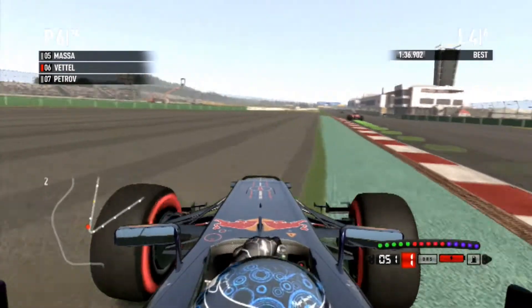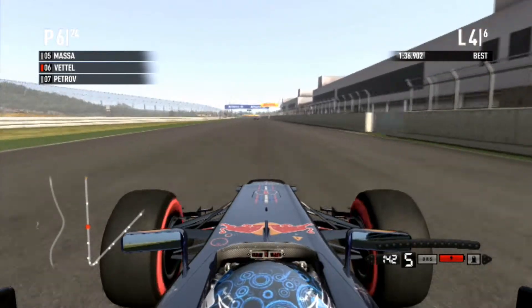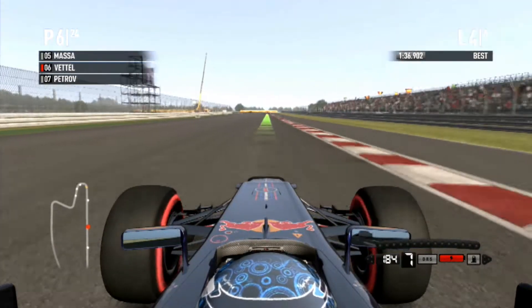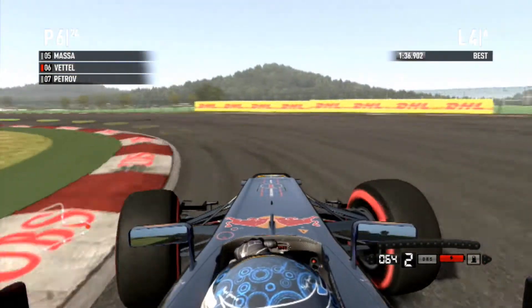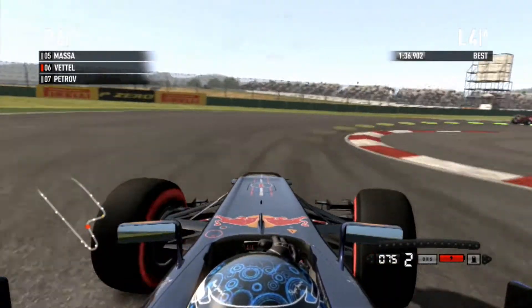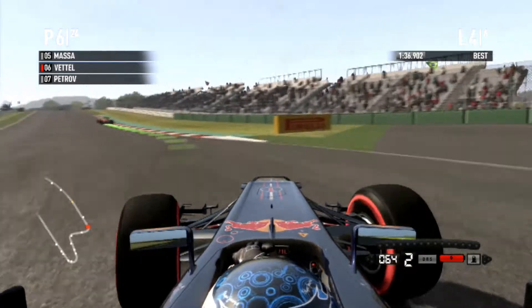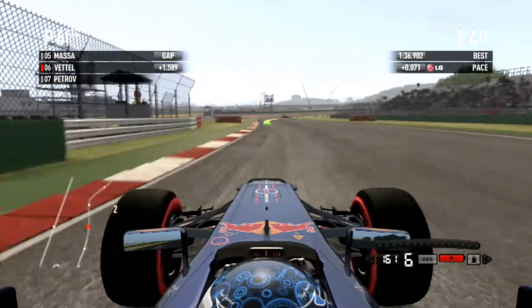I remember when I first opened this game I tried it with traction control on medium, because I'd done traction control on the 2010 game, I thought I'd try it on medium on 2011. And I just did not gel with that at all. I think the gap's closing to Massa slowly, and definitely the gap to Petrov has opened up. So we're comfortable in 6th at least — let's see if we can gain on Massa.